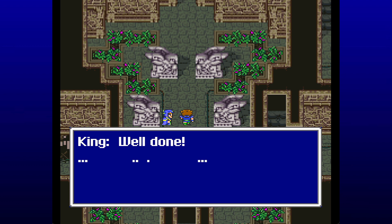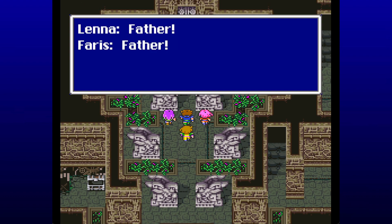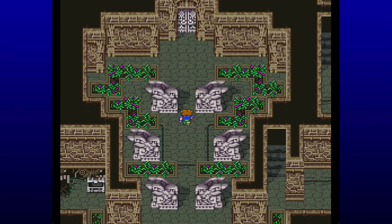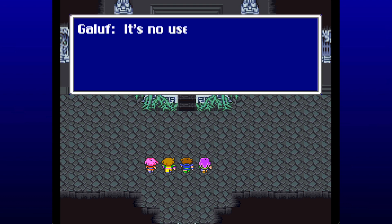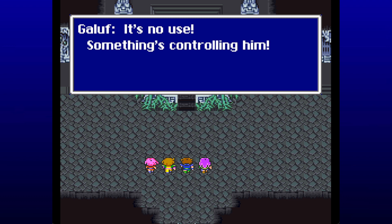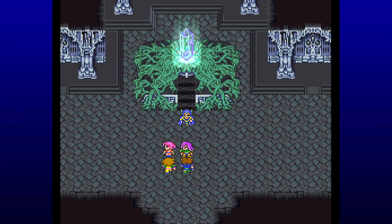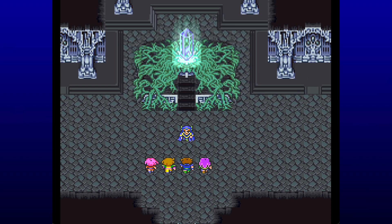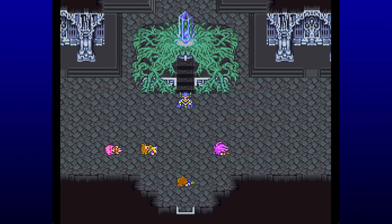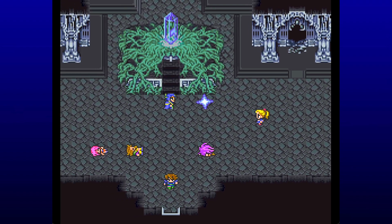King Tycoon doesn't quite seem himself, does he? Father... Crystal — is it up ahead? You better hurry then. Into the Crystal Room — we gotta stop Tycoon, he's not himself. It's no use, something's controlling him. I think you're right, Galif. Bart, stop — don't move. They're not gonna let it happen. Another fourth meteor falls — big crash.